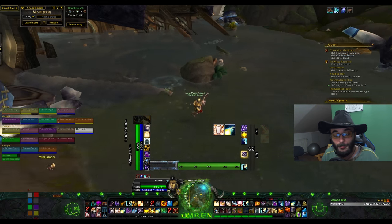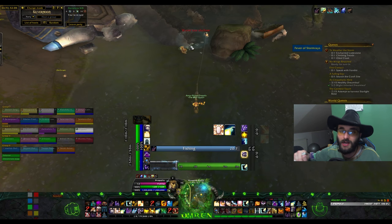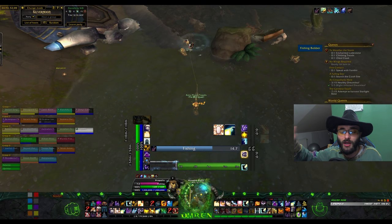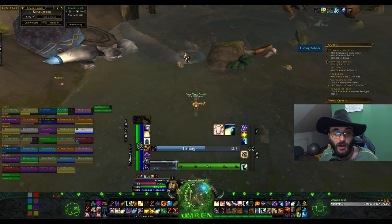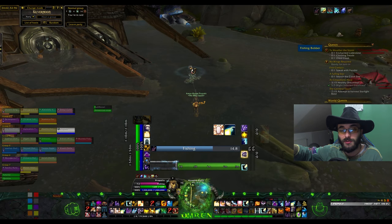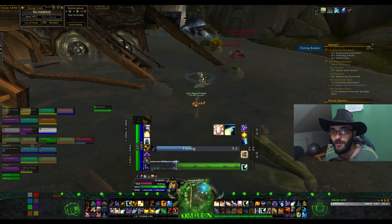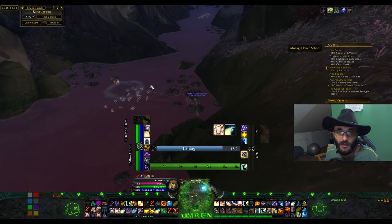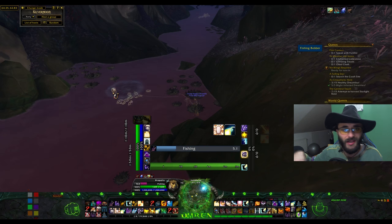One important thing to mention before you use the baits: because they have a limited duration, scout around the zone first - whether you're in Highmountain, Azsuna, or Stormheim - and try to see how many pools there are. If there's only one pool, Server Hop first to find a server with at least two or three pools. Realistically in two minutes you can fish up to three pools, so you want two to three pools available before you pop the bait, otherwise it expires and you have to buy a new one.